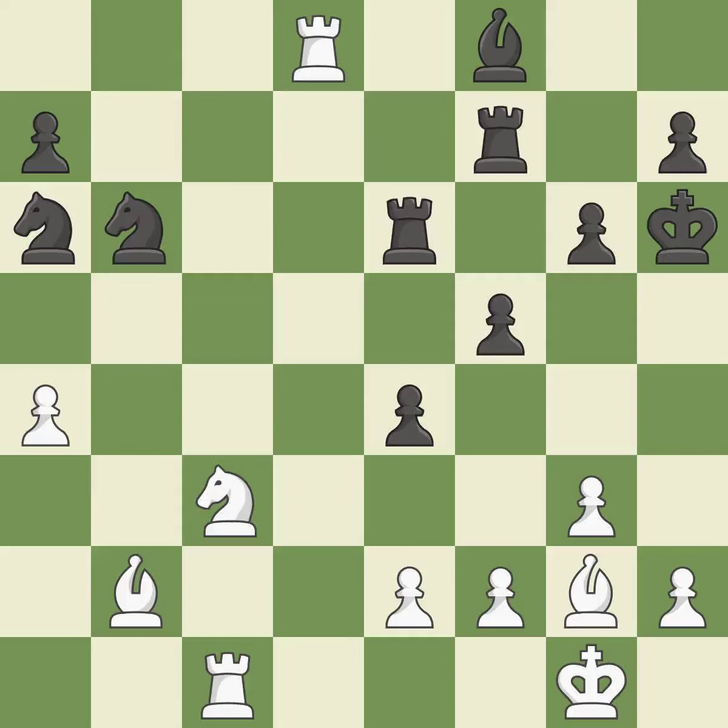This protects the attacked pawn — it is best. White had an advantage, but now the game is close to equal — it is a mistake.